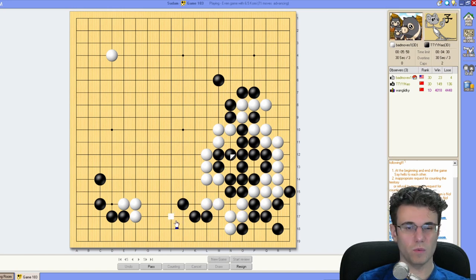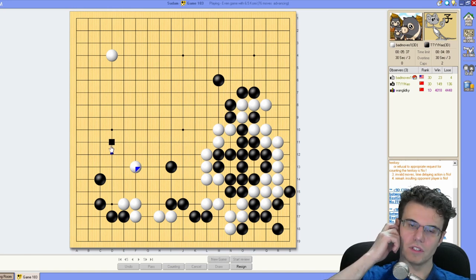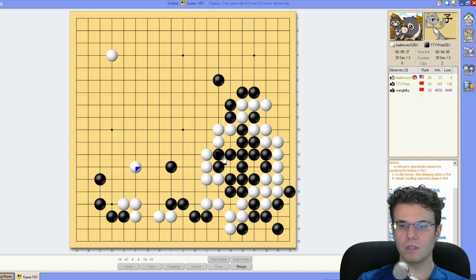All right, so this is a win for white — this is an epic win! We are pretty happy. He's got a little mini group that has to run. Run little group, run! I too can run. I'm just going to jump here with the assumption that I'm going to shoulder-hit this and play the fourth line, getting my fourth line wall that I've always wanted. My hopes and dreams are totally coming true.